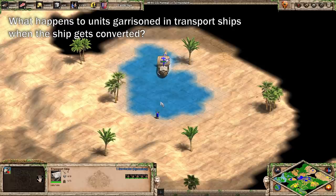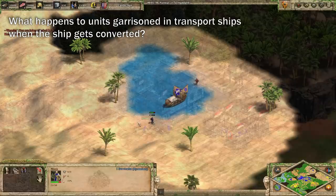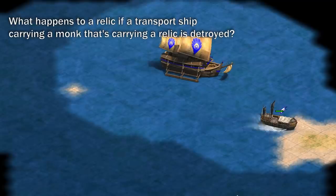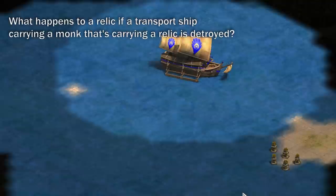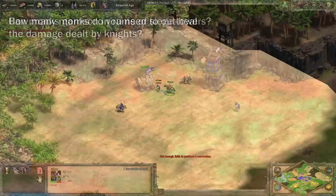The last thing is a bit of trivia. What happens to units garrisoned in something that gets converted? For transport ships, the units remain inside and your opponent can choose to drop them off — keeping them hostage is usually better than killing them since they still take up population space. For siege towers, rams, and buildings, the units are automatically ejected. What happens to a relic if a transport ship carrying a monk with a relic is destroyed? The game tries to find nearby land and the relic washes up on the shoreline.